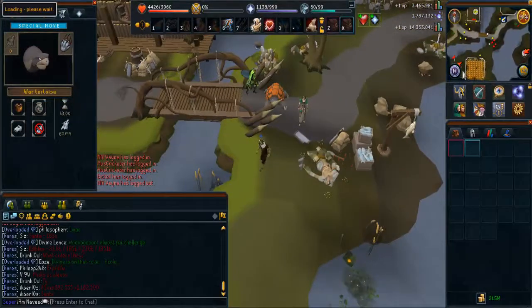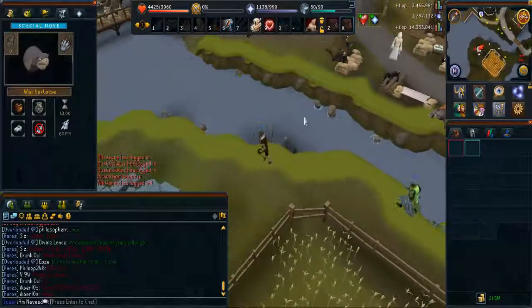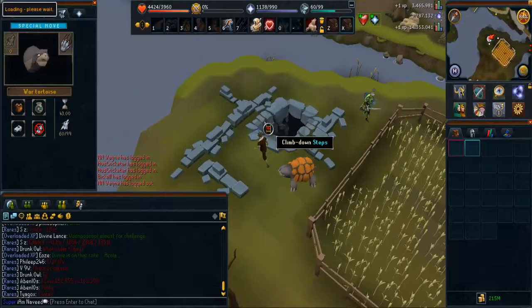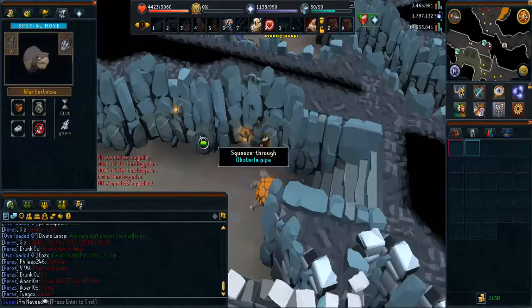All you have to do is travel to Tavaly, head south, and enter the Tavaly dungeon. Once you enter, a few steps northeast you'll find a little obstacle that you can go through, which requires 70 agility.